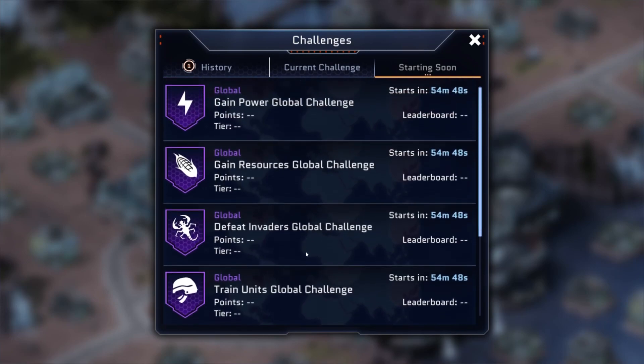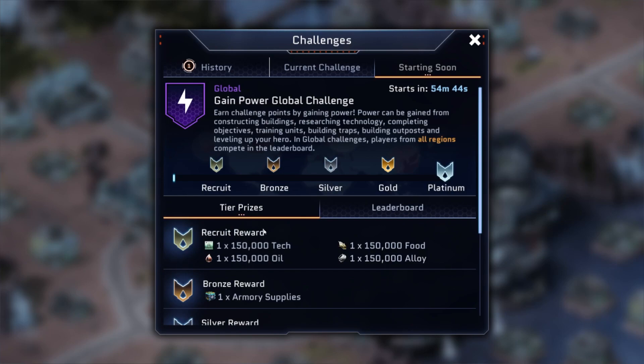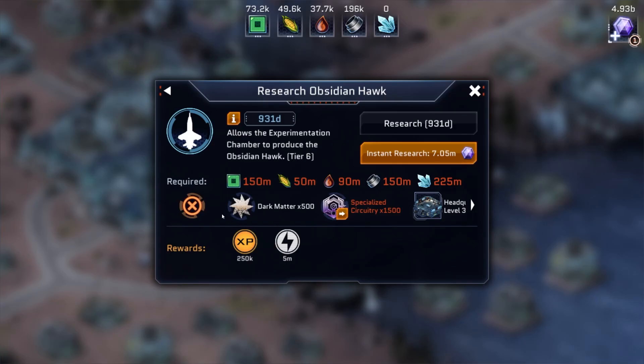Lastly, to begin the new Research Projects to unlock Tier 6 units, players are required to collect the new Augmented Rarity Item known as Dark Matter, which is obtained from the Gold and Platinum Brackets and Global Challenges. You'll need to collect 500 in total each per Research.